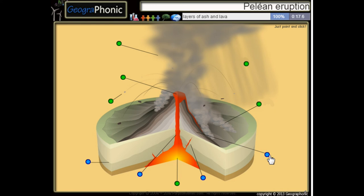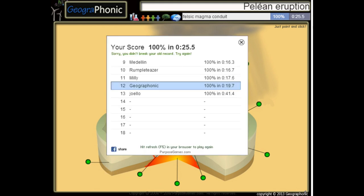These are layers of ash and lava, this is a dike, here we see a stratum, and this is felsic magma. You can play this game yourself — look in the description to find the link.